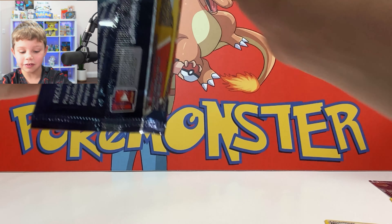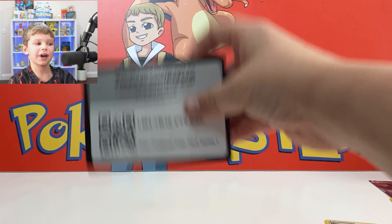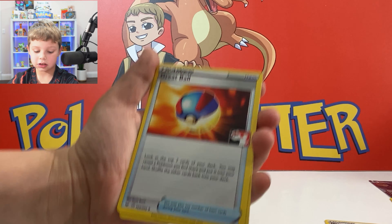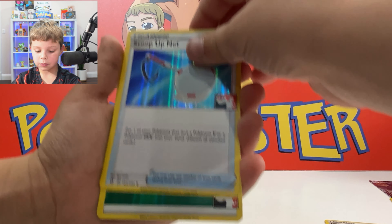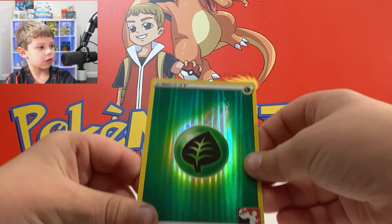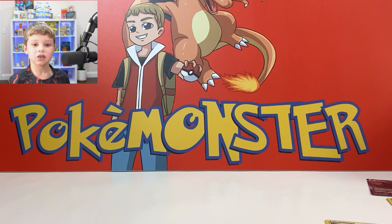I wish it was Umbreon though, but that's still crazy. Alright, last pack — here's the code card, one from the back. Darkness energy, Great Ball, Caimanero, Scoop Up Net — oh, and it's that reverse hollow energy thing, that's really cool. Let me try to get it in the light — the reflection is crazy. That wraps it up with those seven packs.